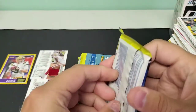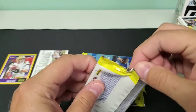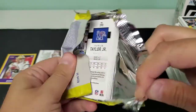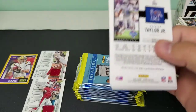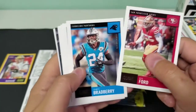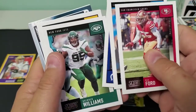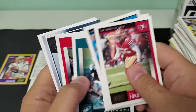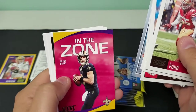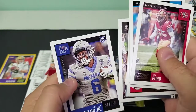Alright, next pack up. Would you buy a blaster of Score? Which is not a very well-liked product based on how much sits on the shelves — but would you buy it if you knew you were guaranteed a hit in every blaster? D. Ford, James Bradbury, T.Y. Hilton, Quentin Williams, Joe Hayden, Zach Ertz, Travis Kelce, Huddle Up for the 49ers. There's a nice Gold In The Zone of Drew Brees. Jacob Eason, Kendrick Rogers, and Patrick Taylor Jr.